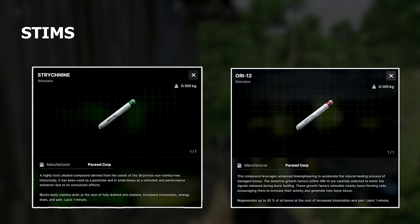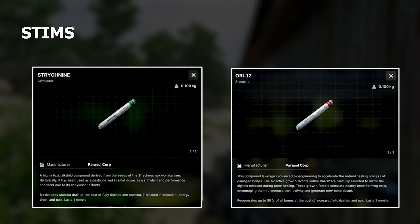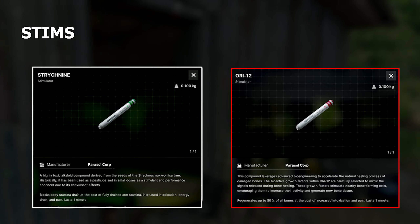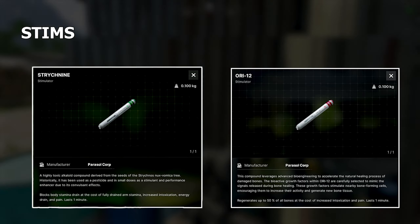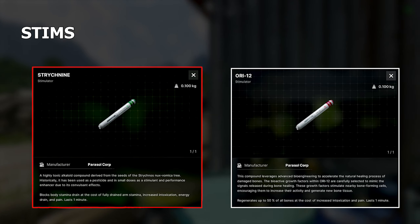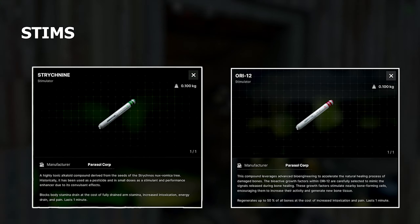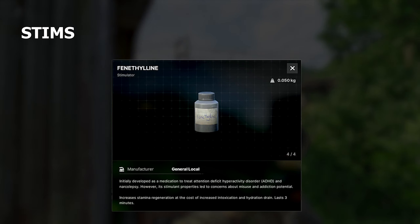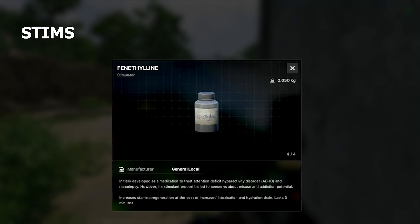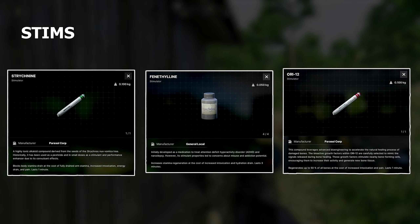There are stims in this game — injectable ones because there are stimulants that are injectable, and I'll talk about those first. They give you a positive effect and also a negative effect. For example, one heals damaged bones but increases intoxication and lasts for a short period of time. There are also stims that give performance boosts, such as blocking body stamina drain but fully draining your arm stamina and causing pain. There are also ingestible ones, like a pill, that can give stamina regen at the cost of intoxication and hydration loss — so it's a trade-off.